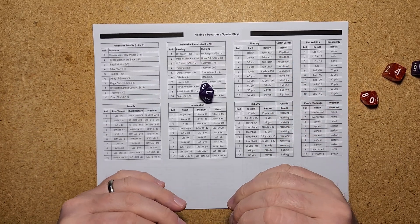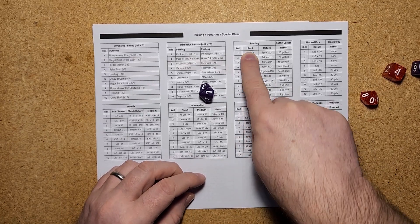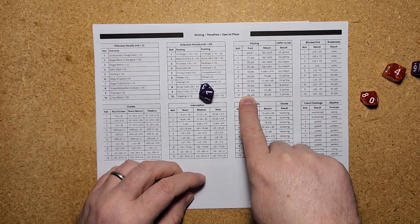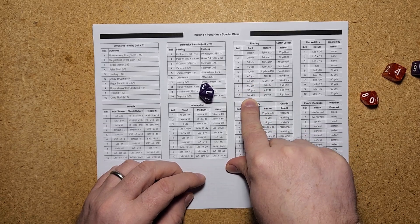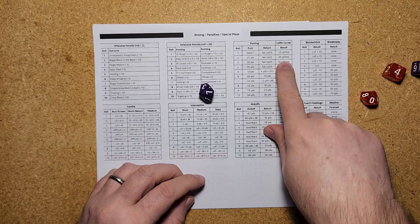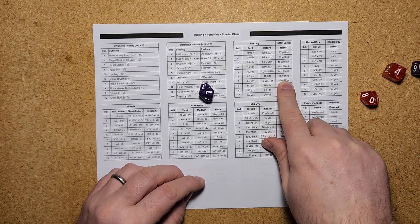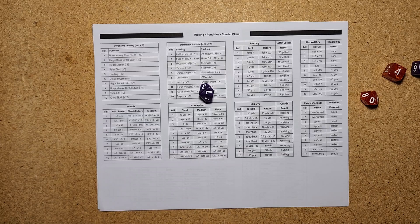Again, the coffin corner punt is used when you are inside the 50. It doesn't make a lot of sense outside the 50 because you'll have a lot of touchback opportunities anyway. Inside the 50, use the coffin corner punt if you don't want to go for it on 4th and 10.